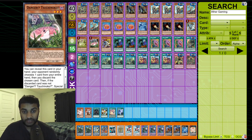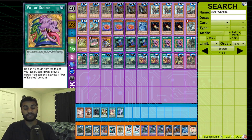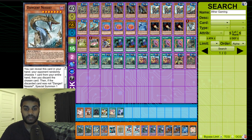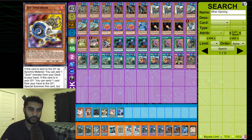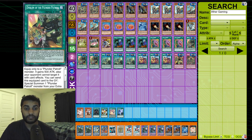Now for spell cards — we play triple Called by the Grave because we're playing a combo deck, but it's also a defensive card. Then triple Pot of Desires for consistency. We play three of almost every card we can run three of. Pot of Desires is mandatory in a 40-card deck. I know there's debate about it, but I agree — you need to play three. Yes, the fear of drawing a second Desires sucks, but with one Desires banishing 10 cards, the odds of drawing into another are super low. I'll take the consistency.